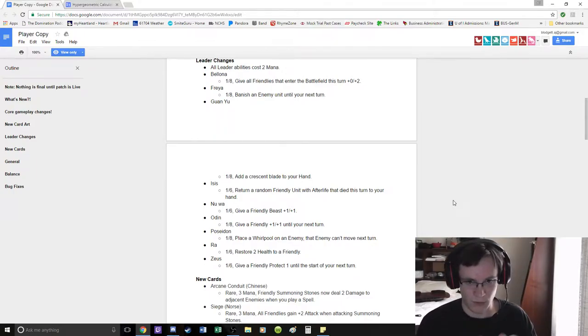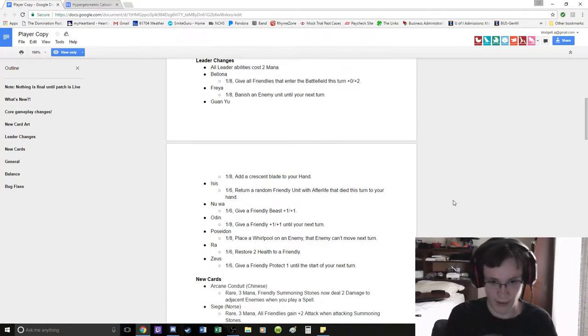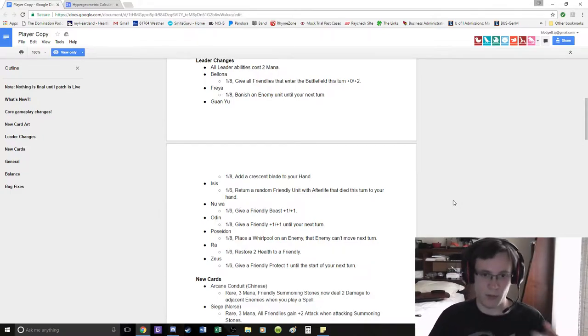Because the problem is, you play a unit with Afterlife which doesn't have a huge board impact, and then you play your Hero Power on it the next turn — assuming it's not already dead. Now you attack with it, now you play it again. But now you're 2 Morden behind curve. Yes, you're getting a lot of value from it, but I just don't like it. I think this game is way too tempo-based for Isis to be a realistic deck.